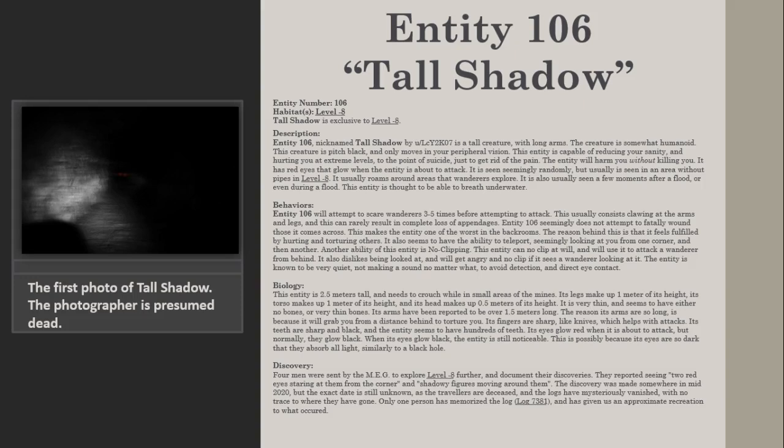Another ability of this entity is no-clipping. This entity can no-clip at will and will use it to attack a wanderer from behind. It also dislikes being looked at and will get angry and no-clip if it sees a wanderer looking at it. The entity is known to be very quiet, not making a sound, to avoid detection and direct eye contact.